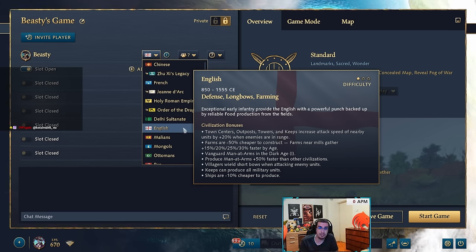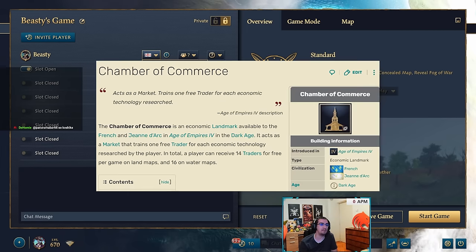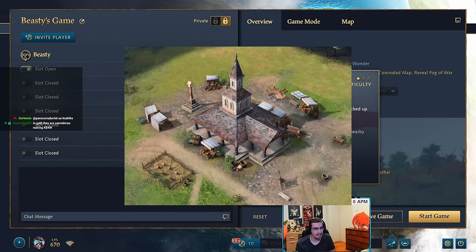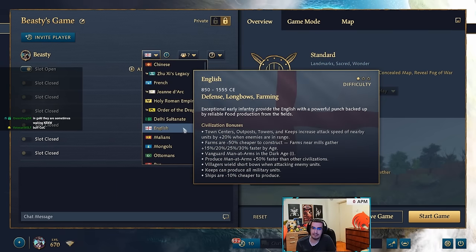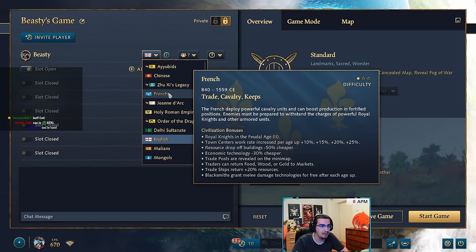For French and Jeanne d'Arc — they share the same landmarks — starting with the Chamber of Commerce. It's an okay landmark, not the best but not the worst. A simple buff would be reducing trader cost from 60/60 to 50/50. Getting free traders from economic upgrades is fine, but just giving a slight incentive for people to go for that landmark. Making traders 50/50 won't be broken, it just incentivizes people a bit.